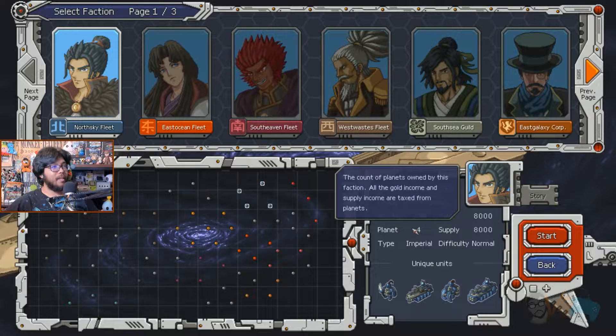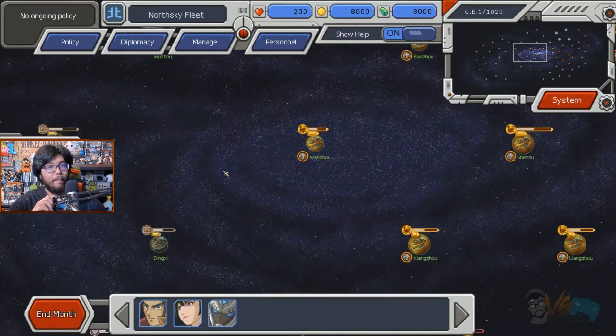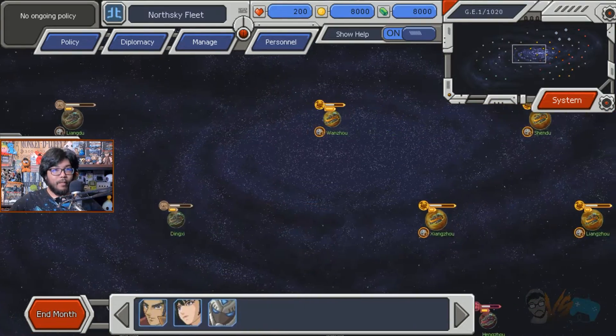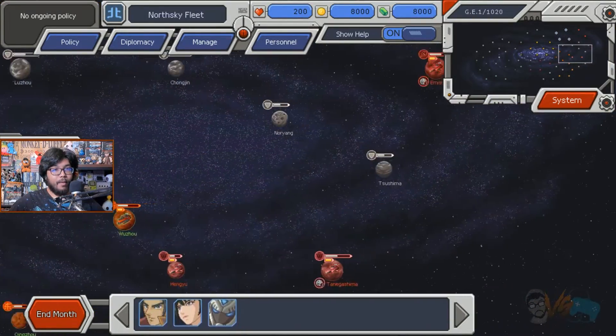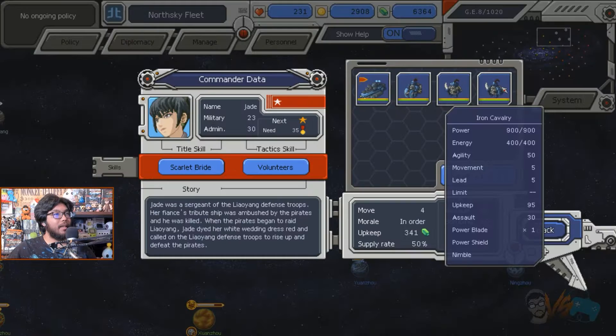We'll first cover management and then move on to combat afterwards. So depending on your starting faction, you'll have different starting resources, units, and abilities. The game takes place over turns that they call months. During these turns, you'll be moving units around the map, upgrading planets, negotiating with other factions, and applying policies.